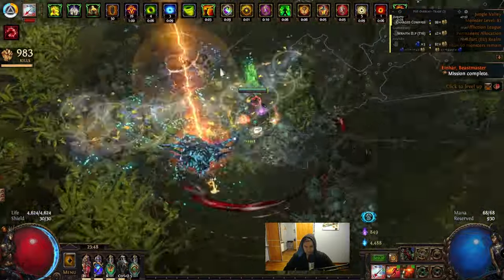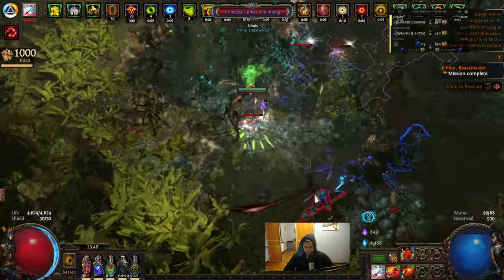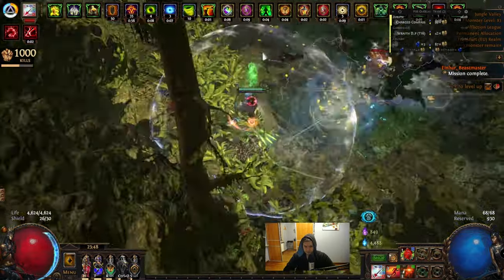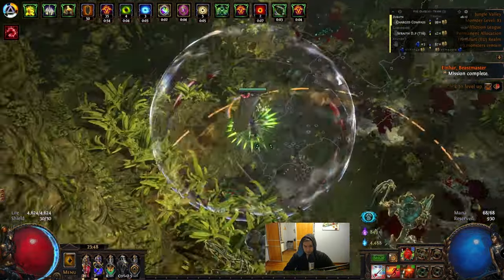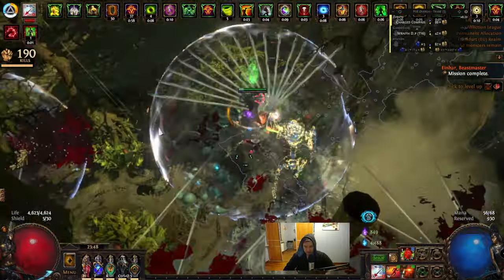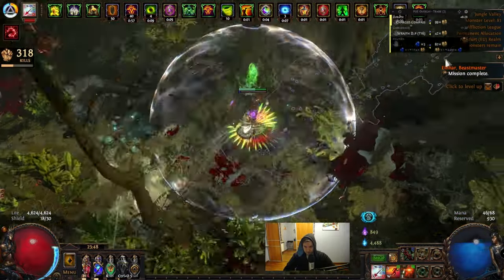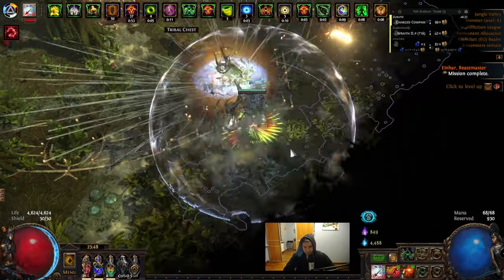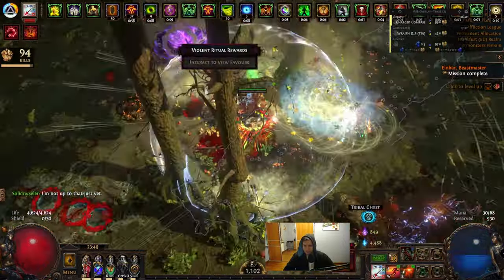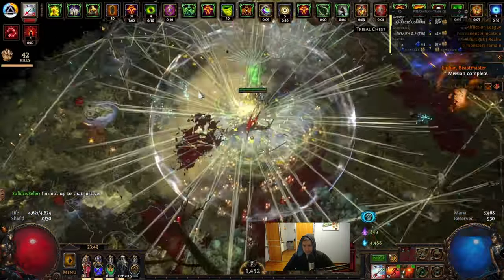Second arm dropped. First arm, second arm — let's try for the third arm. So now for the last part, we are going with the Rituals. You can also try to kill bosses if you're past them — I've got a couple of Screaming Invitations from those bosses, so it's not a bad idea. Always kill the boss if you have a Ritual there.